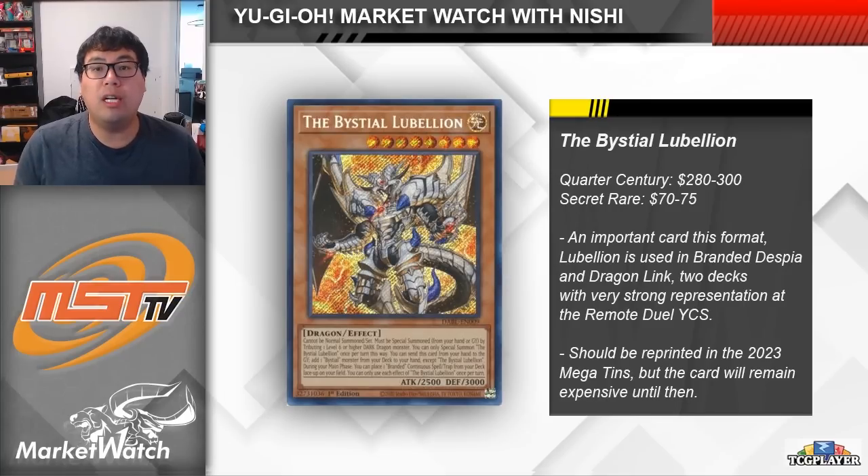We're on to looking at some meta cards now — the first one is Bistial Lubelion. There was a time people really overlooked this card; everyone was focused on the fact that Magnemut, Druiswyrm, and Serenir were hand traps to mess with tier limits. A few months later though, everyone is now realizing how crazy Bistial Lubelion can be. Not only does it search for a Bistial, but you can summon it out of the graveyard as well as place a Branded continuous spell or trap from your deck directly to the field.